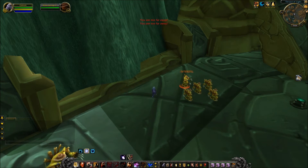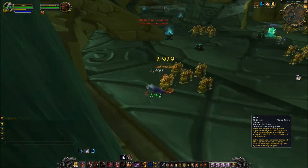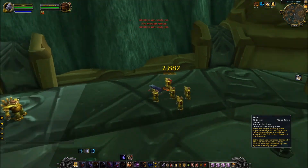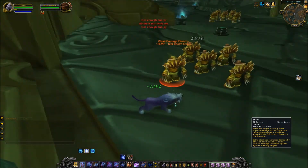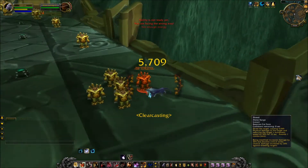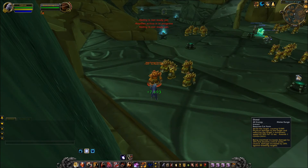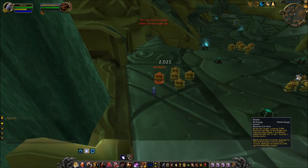As far as quality of life improvements to the class, Druids have received two major ones. Shred is now your main combo point builder. I am attacking from every direction and can use Shred from every direction — they have removed facing requirements across the board for Druids. No longer do you have to be behind the target to get a Shred off. This is a huge change and a huge plus, especially for PvPers, and considering that Shred is now the main combo point builder, it's probably something they had to do anyway.